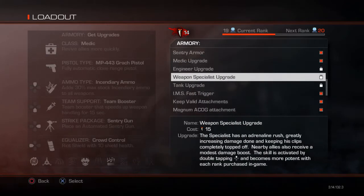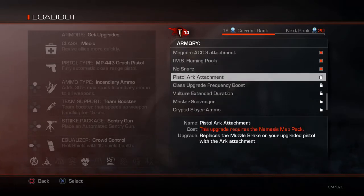I don't buy any of these older ones that came with Mayday. Now getting onto the DLC ones — Pistol Arc Attachment replaces the muzzle brake on your upgraded pistol with the arc attachment. The arc attachment was introduced with Awakening; it goes on the barrel of your gun replacing a muzzle brake. If you upgrade your pistol to plus one you get an instant muzzle brake, but the arc attachment is much better.